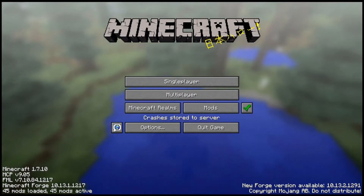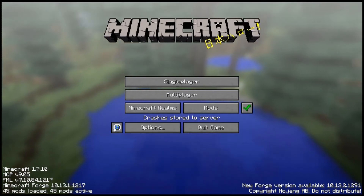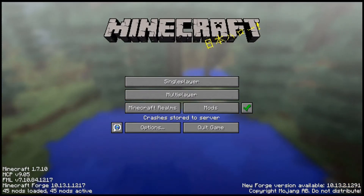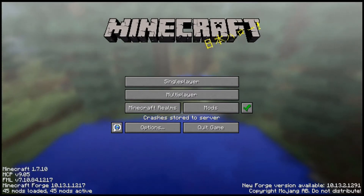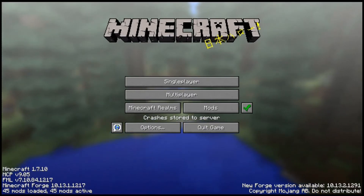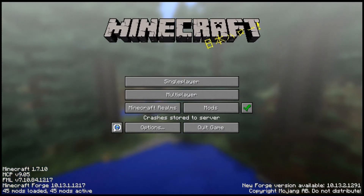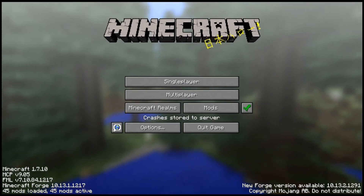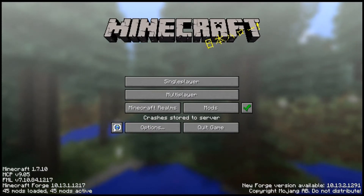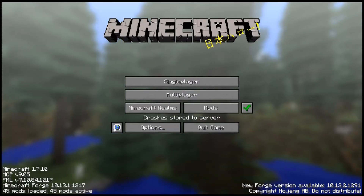I'm looking at the SourcyCraft mod list right now. It has Aethercraft, Applied Energetics II, Auto Magi, Biomes of Plenty, Blood Magic, Botania, Carpenter's Blocks, Enchanting Plus, Ender Storage, Forbidden Magic, Hardcore Ender Expansion, Jabba, Journey Map, Magical Crops, Mimicry, NEI, Open Eye, Roguelike Dungeons, Soul Shards Reborn, Thaumcraft, Thaumic Energistics, Thaumic Tinkerer, Twilight Forest, Waila, Witchery, Technomancy, Extra Utilities, Open Blocks, Railcraft, Forestry, and Magic Bees.